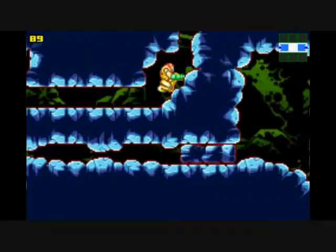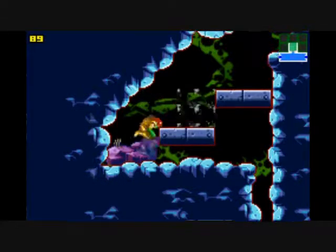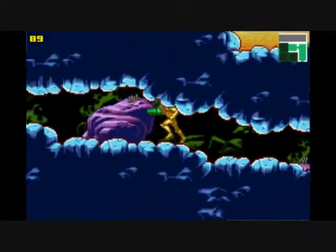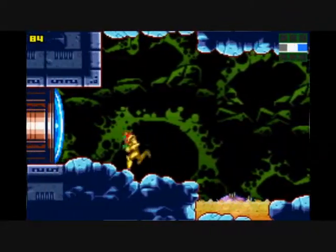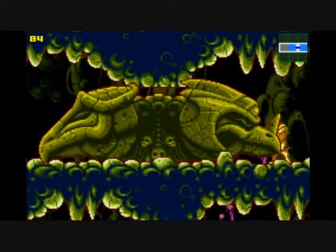We can open up some more sections. With every ability you get in this game, you can always open something new up or get somewhere new. So in order to get through this part, we have to go back here. We just have to look at this thing — just look at it.